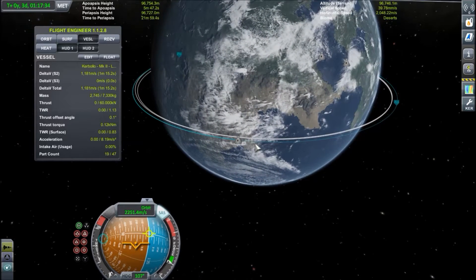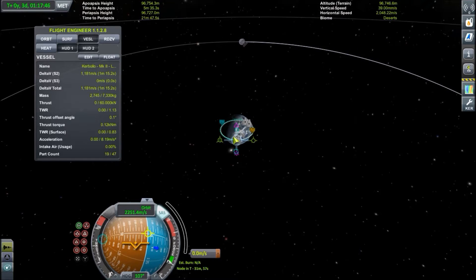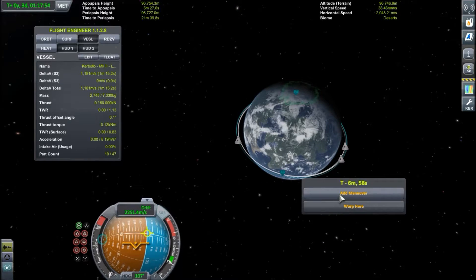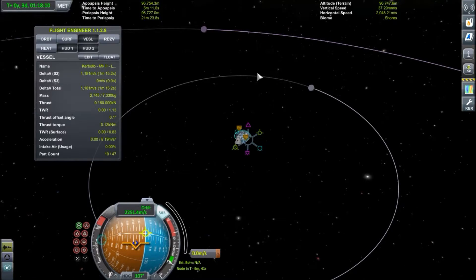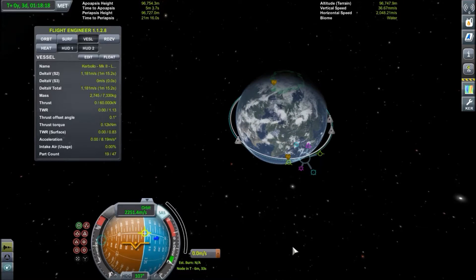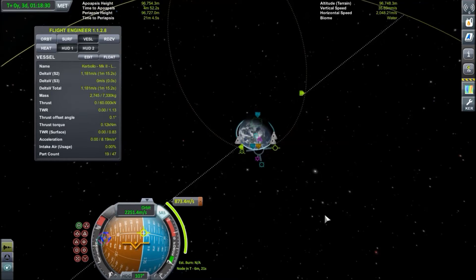Still, the fuel you can save doing gravity assists is significant, so let's do a little example. You can use gravity assists both to accelerate or to decelerate — you can perform a braking maneuver or one to gain speed. You can also alter your trajectory using a gravity assist, or an encounter with a celestial body. So to summarize: you can accelerate, change the trajectory, or slow down.